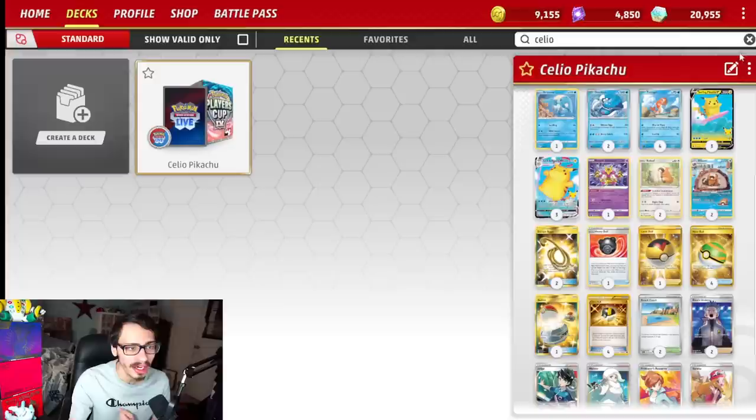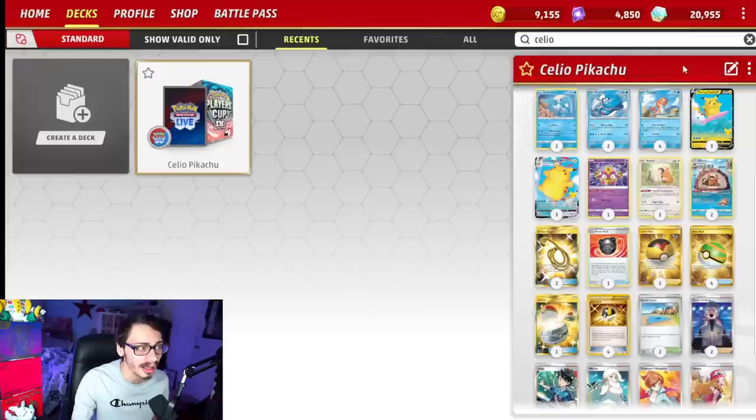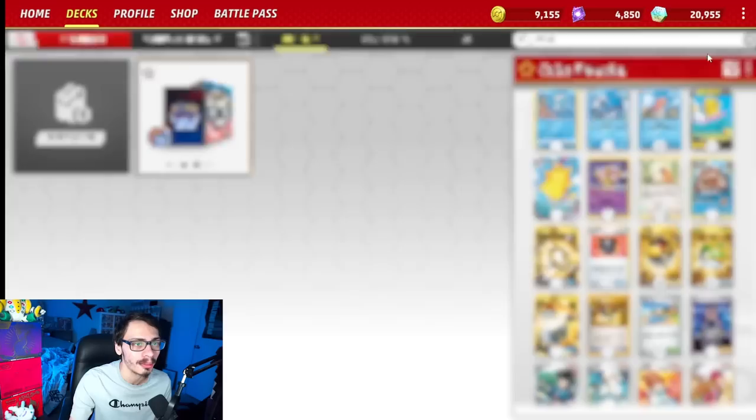Here is the Surfing Pikachu VMAX deck I've come up with to take on Sealeo. Surfing Pikachu VMAX is a Pokémon that is a lightning type but needs water energy to attack. To build that up, I've decided to play Tatsugiri's first attack, which allows you to put two basic water energy onto one of your benched basic Pokémon. We can use this to power up Surfing Pikachu. With Tatsugiri, we can also play Dondozo, which has the attack Release Rage that does 50 damage for each Tatsugiri in the discard pile.